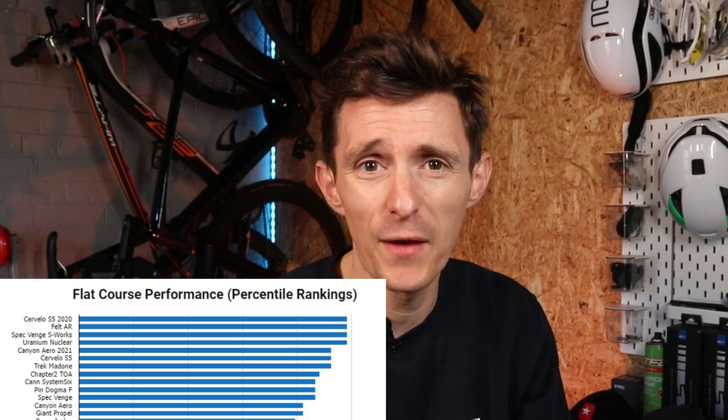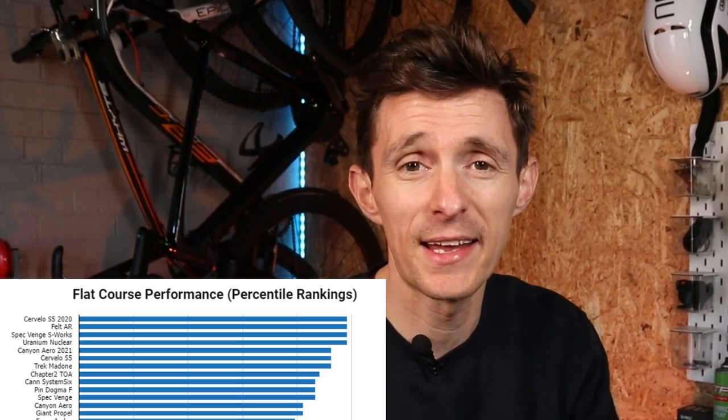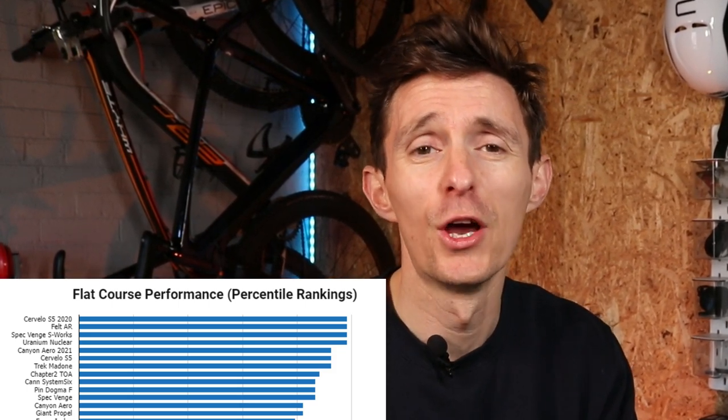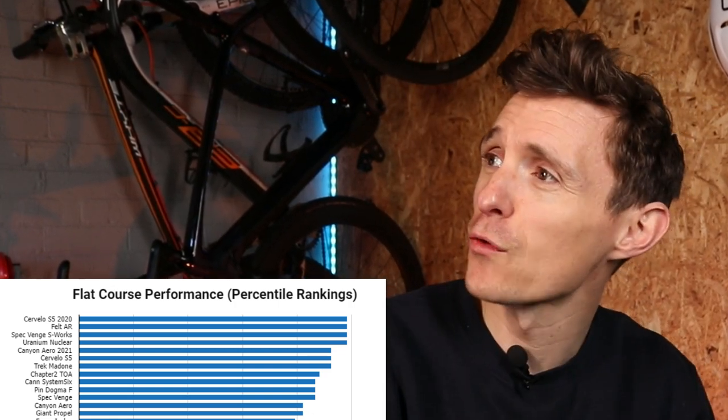In terms of bike choice it's really simple — go for the most aerodynamic bike you can get at your level. I'll leave a link to the Zwift Insider pages below. You're looking at the Cervelo S5, the Specialized Venge, and the Chapter Towa is also up there as one of the fastest bikes. For wheels, again go for the most aerodynamic you can get at your level — some choices are shown here.